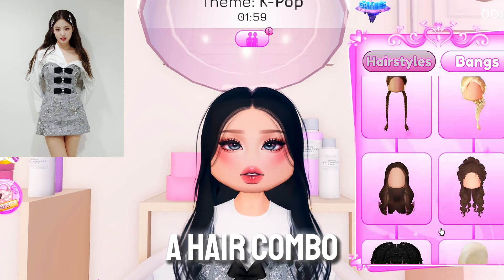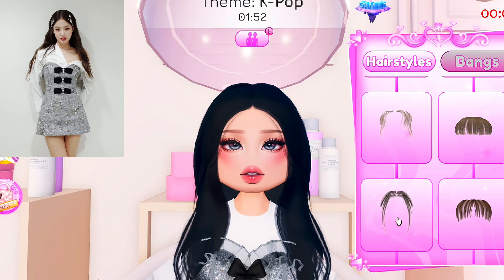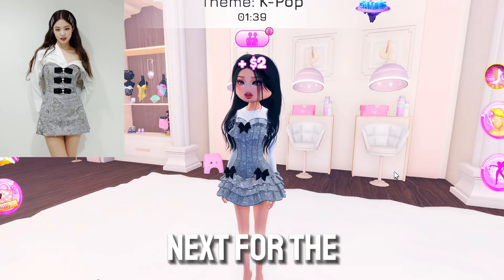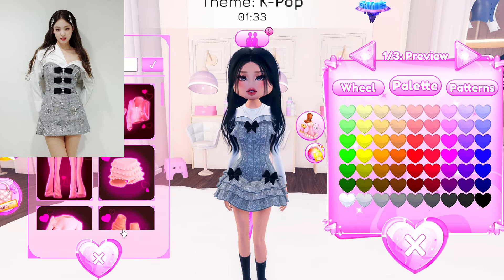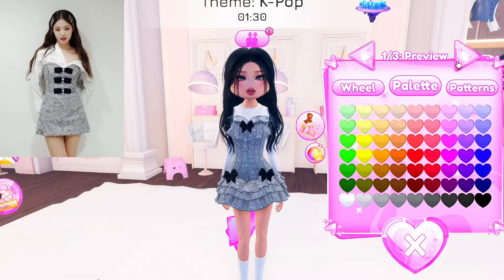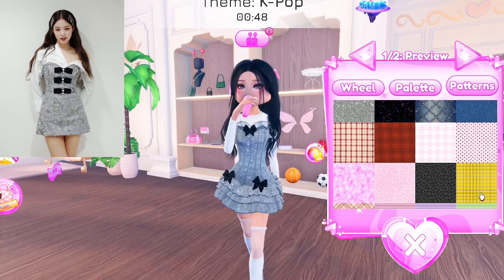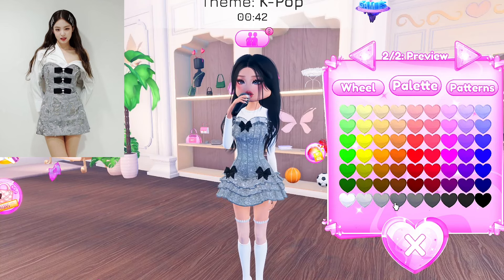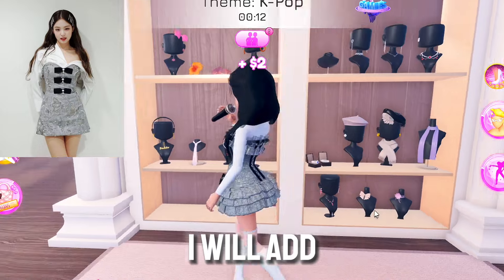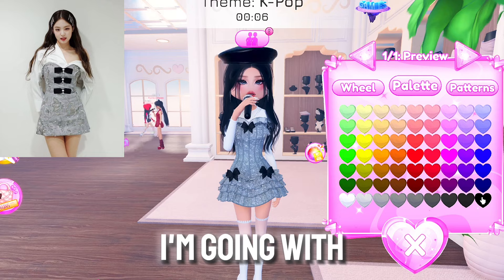I decided to do a hair combo. Next for the boots, I will wear the ones from the coat section and color them white. I'll add stockings, and a microphone is a must. Last but not least, I will add a necklace and a beret. Does black or silver beret match more? I'm going with silver.